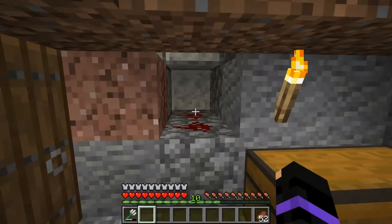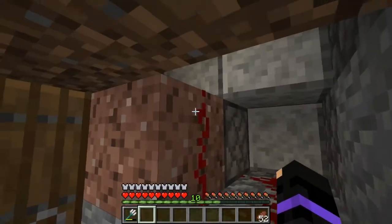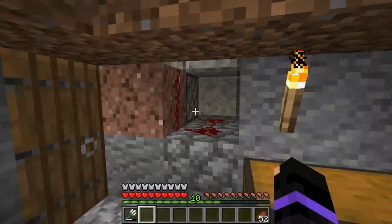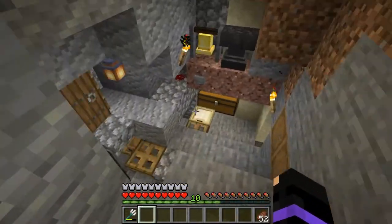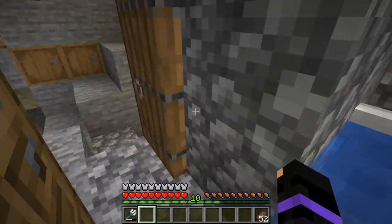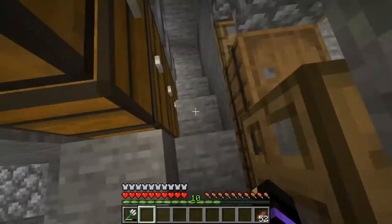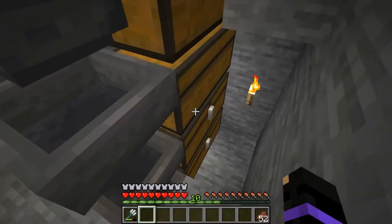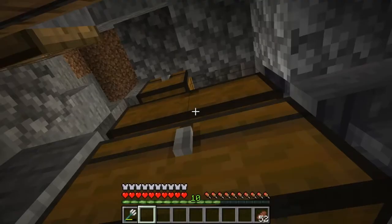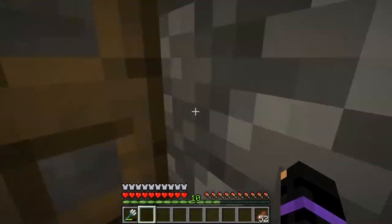This is the rest of my base. Just ignore this redstone — I don't know how to cover it up, so it's kinda just there. This is my AFK fishing place. It's pretty small, but there are a lot of chests with hoppers going into them. That's why I'm not going to AFK fish anymore — I've just got way too much stuff.